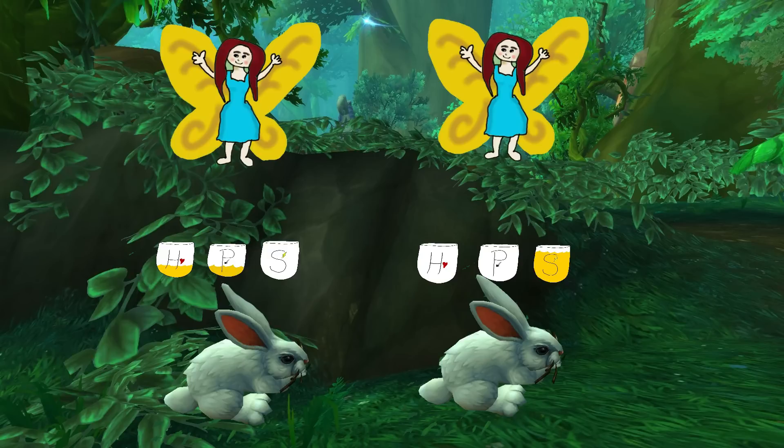The letters on the breed tell you where the stat bonuses are: H is health, P is attack, S is speed, and a B bonus is evenly split between the three.